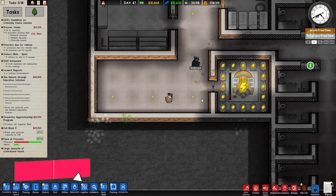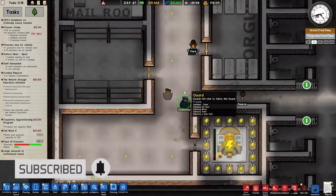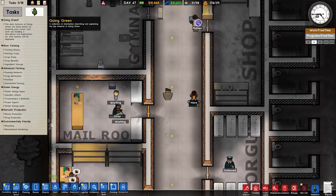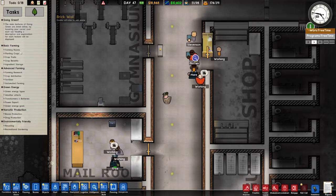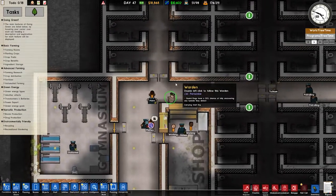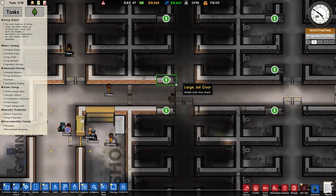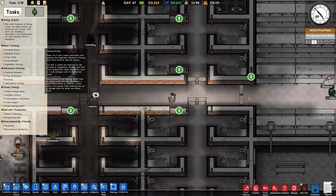Alright, we are back with some Prison Architect Season 2. There was a new expansion called Going Green that adds a bunch of green features, and we are back in our prison doing warden mode. We're going to make this all green energy-wise — it's going to be great.